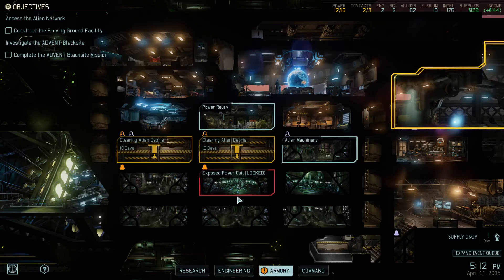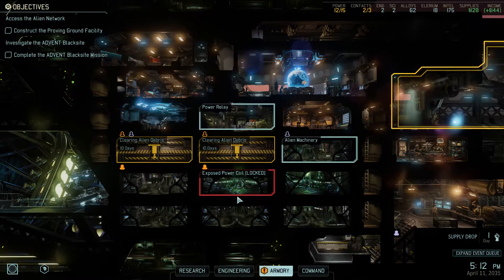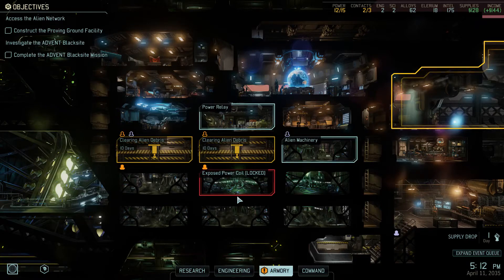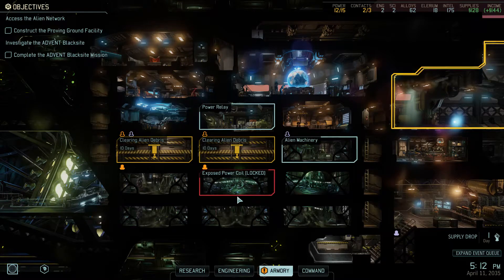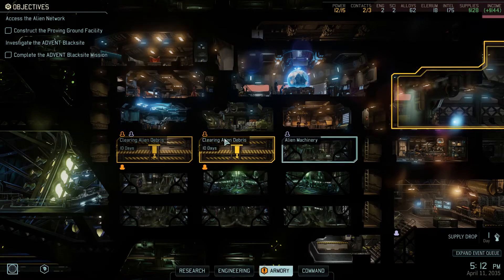Hey guys, what is going on? It's Prime with you from the GameCount and we are playing more XCOM 2. We had a fun last mission last episode — if you missed it, definitely check it out. We got the Snake King down to like 1 HP and then he ran away, which is fine because the next time we face him, all we have to do is 3 damage to him — unless his armor regenerates — and he'll be dead.